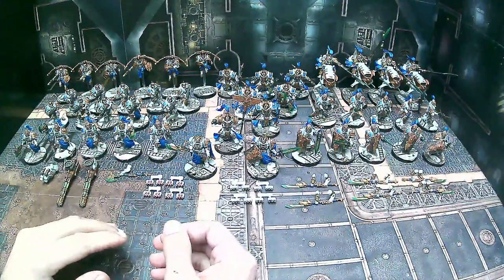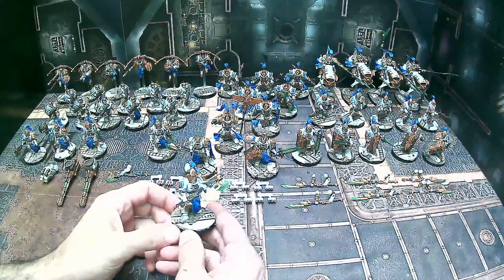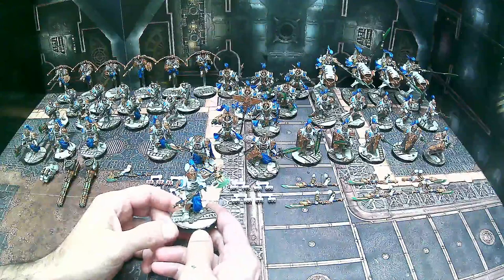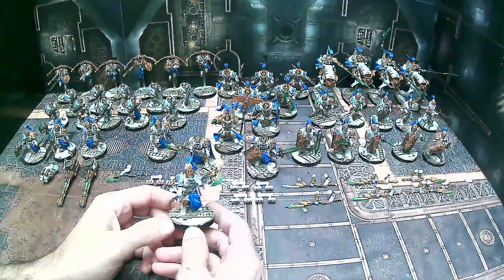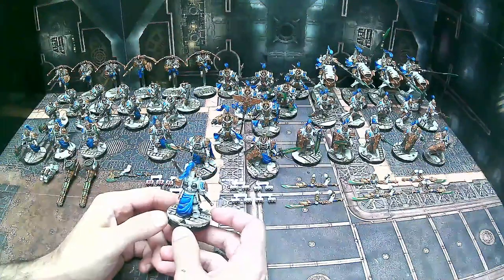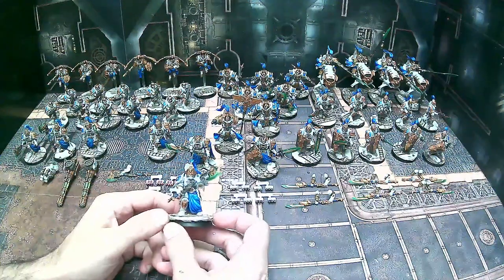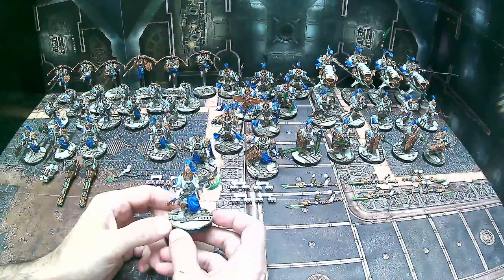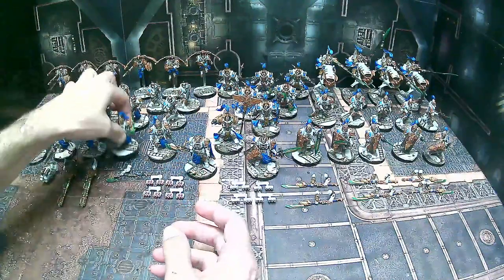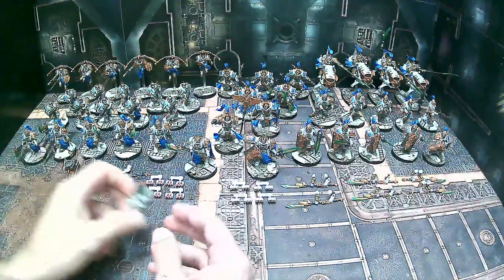This is the squad leader — the client requested he have the bottom half with the little skirt to give him a more ornate look so he's clearly the squad leader without going overboard. Typically I leave helmeted heads on most guys and do bare heads for Shield Captains to give a little distinction. You also get cloaks in the regular guard kits and the warden kits. Very cool models overall — the jade-looking green on the weapons and the eyes have a nice green glow using tesseract glow.